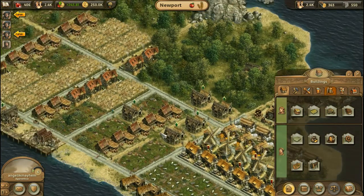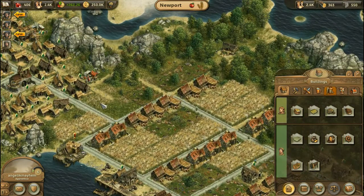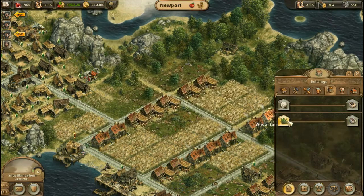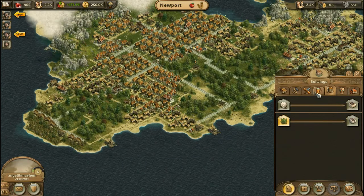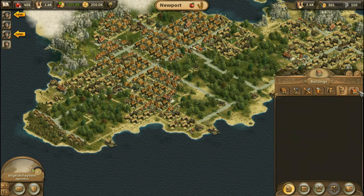First up, I've got to figure out where I'm going to put all this stuff. I think I'm going to start my hemp industry just right here in this little pocket. I think I have enough room for that. So let's see what we get here. "Island does not have the correct fertility for this building." What? That's absurd. They've given me something I can't use. What do I do? Maybe I have to go to another island.